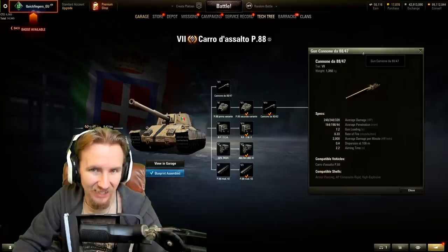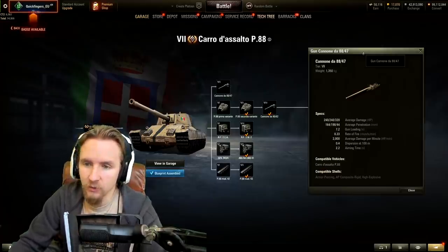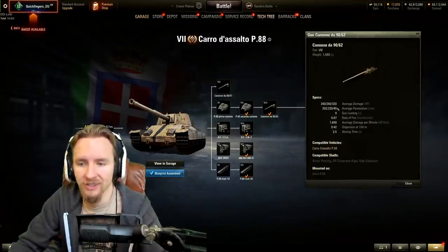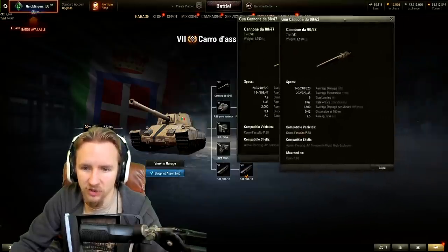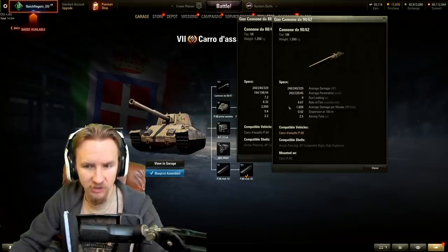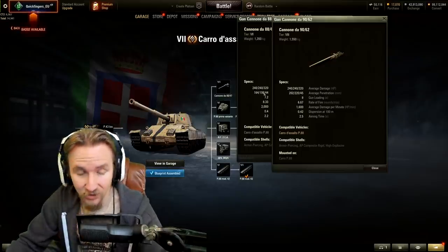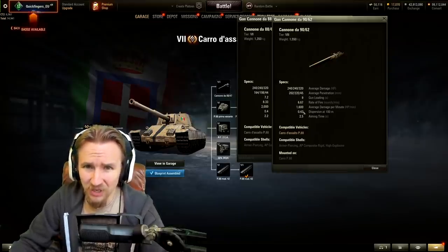If you're expecting auto-reloading capability right from the get-go on the tier 7 Italian heavy tank, that's not going to be the case. Even with the top gun and top turret, it does not have an auto-loader. The top gun has the same alpha damage but a massively worse rate of fire. So if you're a gold noob you might actually make the stock gun work better, but if you rely on penetration - 202 on standard and 220 on premium - the top gun is probably going to be better for you.